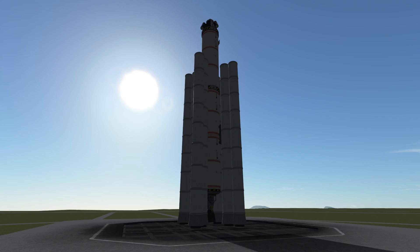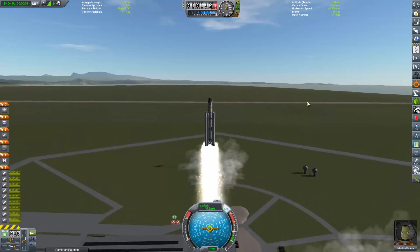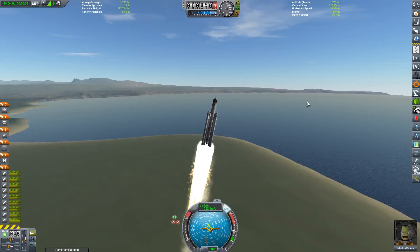G'day ladies and gents and welcome back to Kerbal Space Program with Mags, and welcome aboard the Moona 2. This is a variation on the Moona 1 rocket that I used in the last mission to do an orbit of the Mun. However this time I'm not going to the Mun and the rocket has had a couple of modifications — we're going to Minmus.